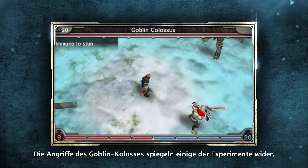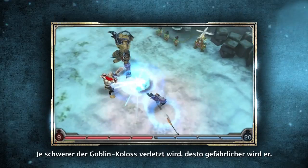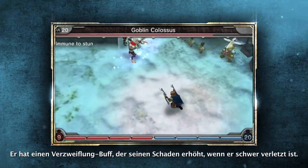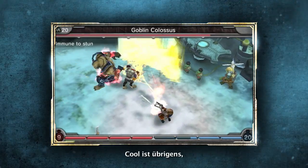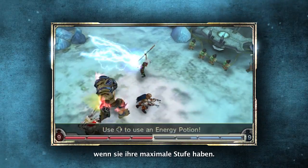The Goblin Colossus' attacks actually resemble some of the experiments you helped the Goblin Scientist complete. The Goblin Colossus also becomes more dangerous as he nears death — he has a Desperation buff that boosts his damage potential when he's low on health. One cool thing to note is that all buffs are shared between party members at certain distances when they're at their max level.